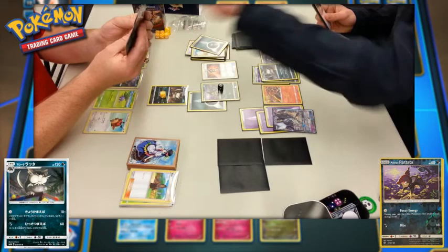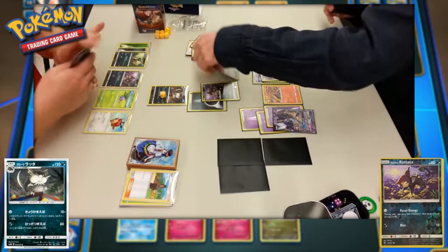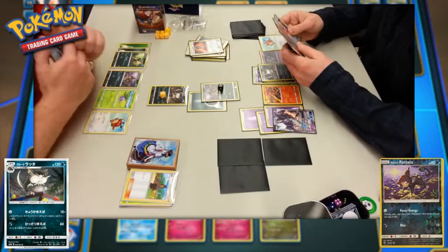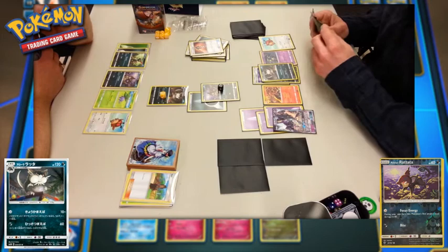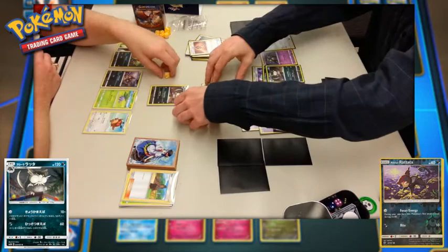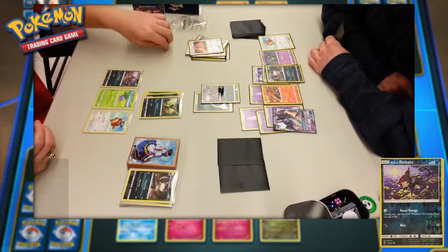With the new Standard Format Rotation and Primal Clash being taken out, Versus Seeker is no longer permitted, unless it was re-released in a later set. Unfortunately the Tormenting Spray fails — they don't choose the right card. Player one keeps everything in hand, and Hoothoot is added to the bench. Player two now has a full bench but only one Pokemon powered up. The Alolan Raticate uses a Bite attack for 60 base damage thanks to Focus Energy, bringing down the Alolan Raticate on player one's side.